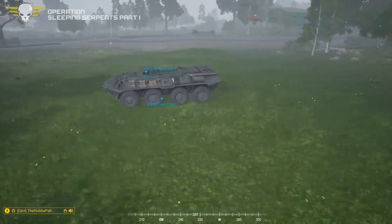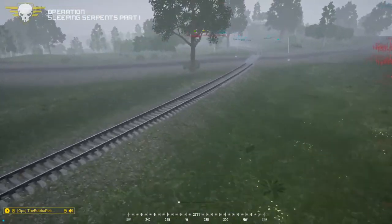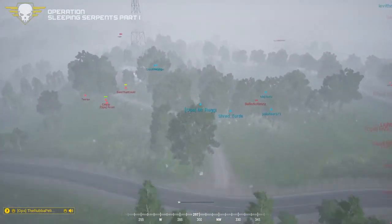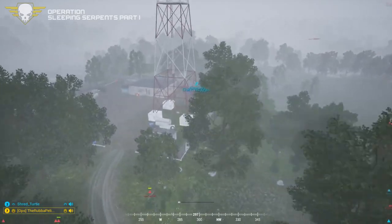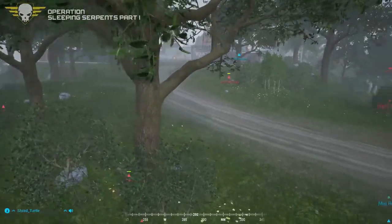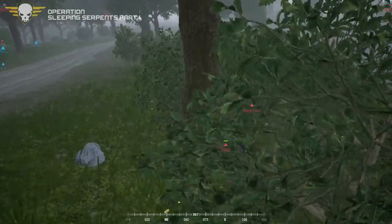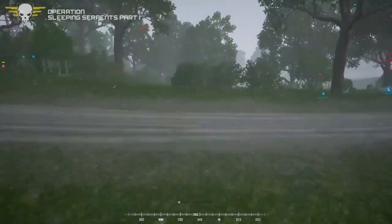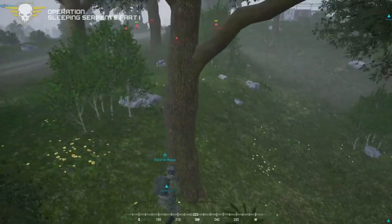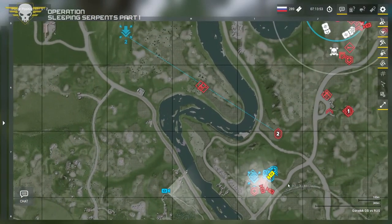This is a one-life operation right now. Frost nearly hit the BTR there — the BTR zigged when Frost thought it would zag. Unfortunate. Frost is now giving away their position. More shots to the northeast — we'll look at that in a second. Raggy's going to hunt these guys down, and Sam's already hit. The BTR will definitely be awake and aware of their position on the hilltop.